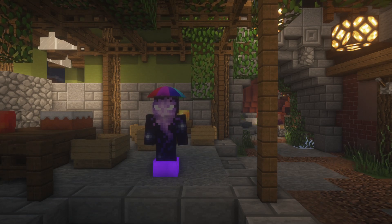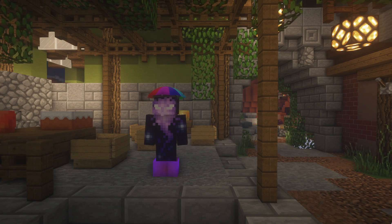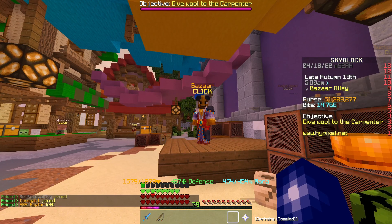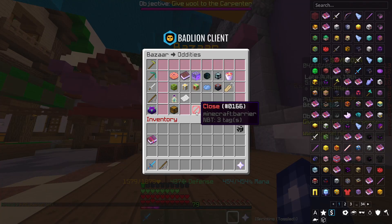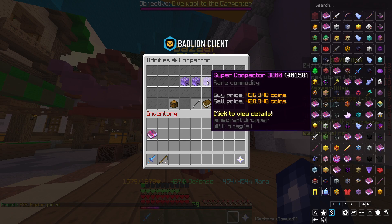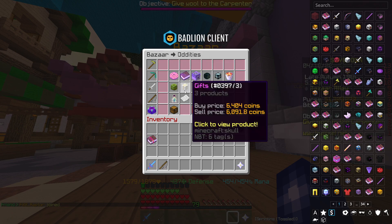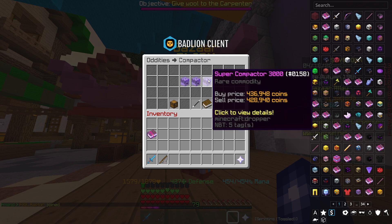For someone like me who pretty much just mainly AH flips, it'll be interesting to see how other money-making methods actually fare. So let's get to it. The first money-making method is a bazaar flip — we're going to be flipping super compactors. We're essentially going to buy the items to craft them, craft the super compactor, and then sell it.